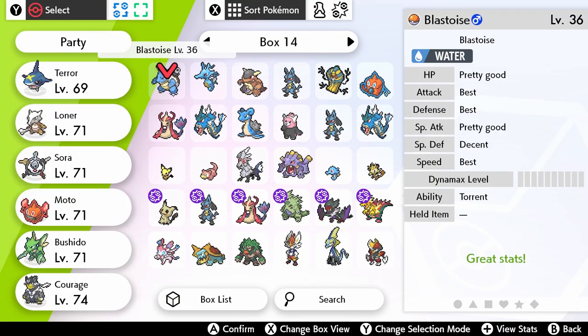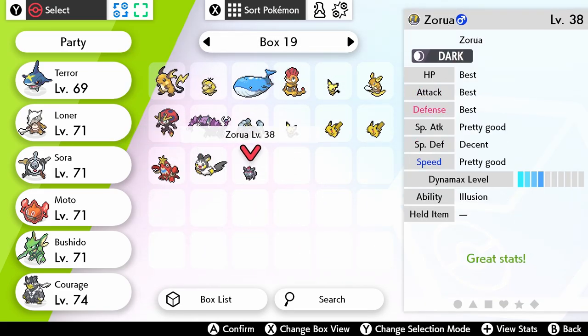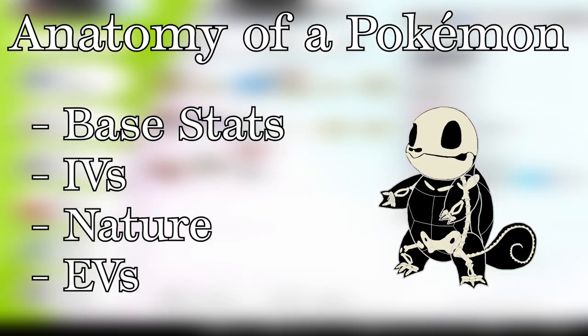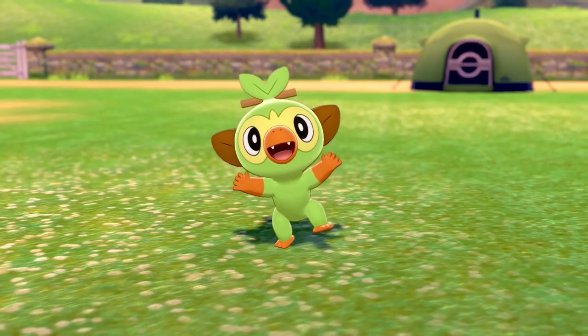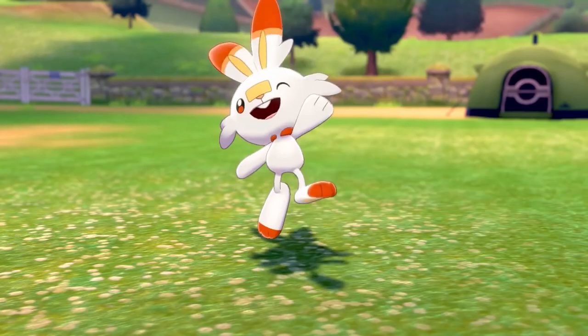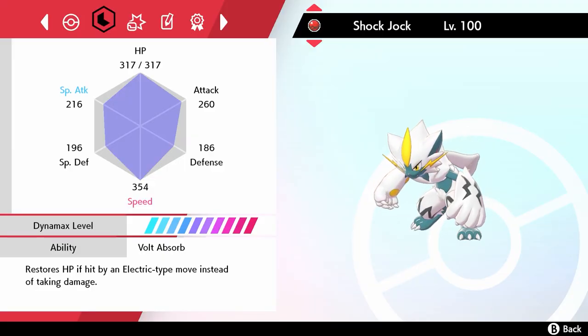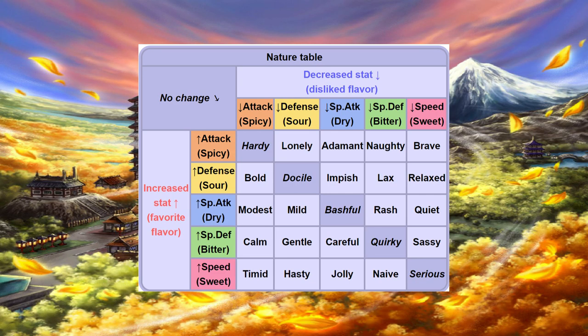For those of you who are unfamiliar with the inner workings of the game's mechanics, Pokémon stats are calculated using several values: base stats, IVs, nature, and EVs. Base stats are specific to each Pokémon in question. IVs are values between 0 and 31 that are determined when a Pokémon is created by the game. Natures provide a slight multiplier to two stats, raising one and lowering the other by 10%, with there also being five neutral natures that don't do anything.